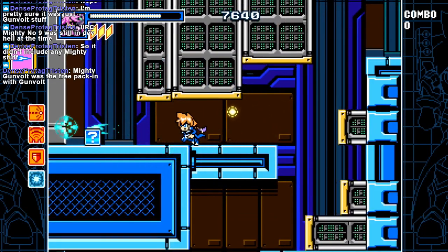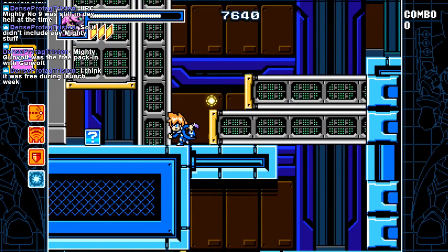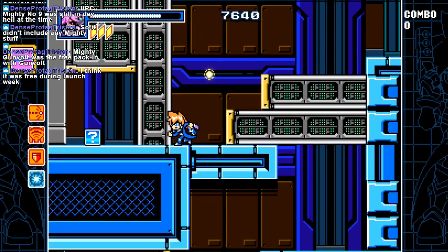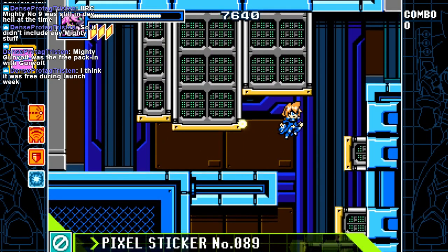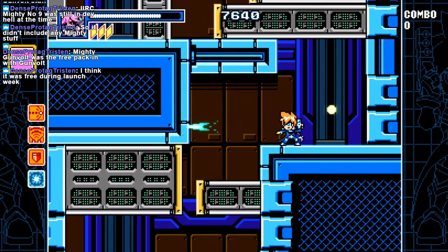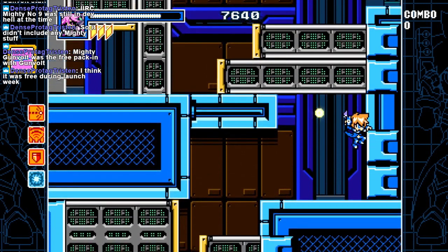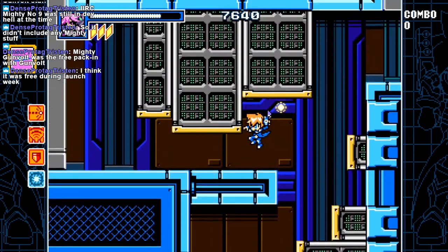It almost fell for the exact same thing. The original was pretty short, so it did feel a bit more like a pack-in, as it was meant to be. Free during launch week. And in that one you got Gunvolt, Beck, and Ekoro — I think her name is — the Gal Gun Angel.